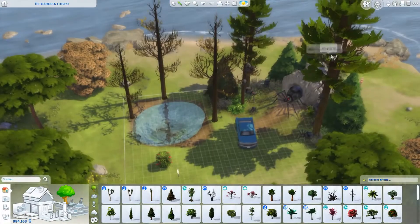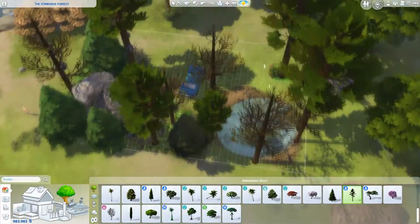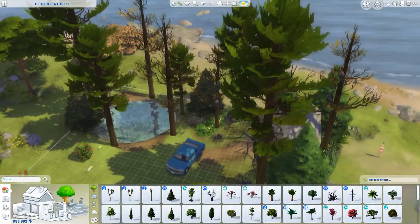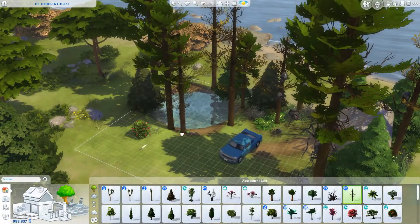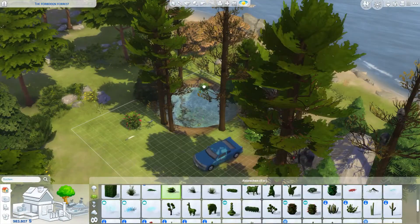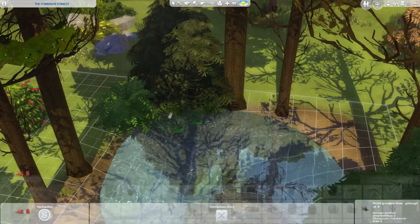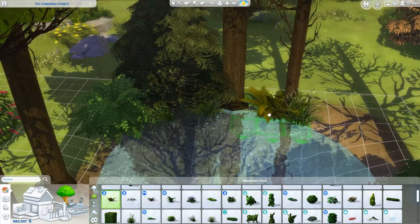I'm also placing the Weasley car. Next up I built the lake from the third movie where Harry fights all of the Dementors and Sirius nearly dies — so that's what this lake is supposed to be. I also placed two unicorns at the side who maybe want to drink from the lake, because unicorns also live in the Forbidden Forest.